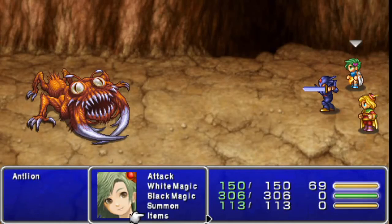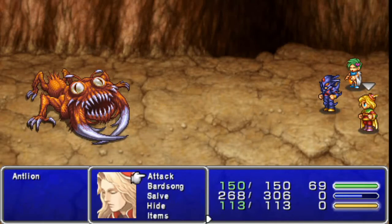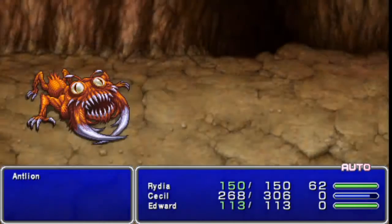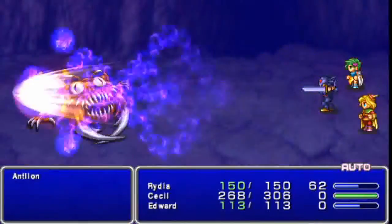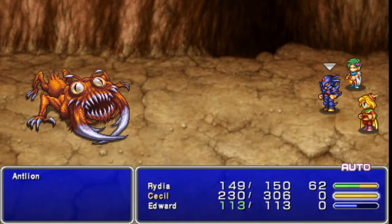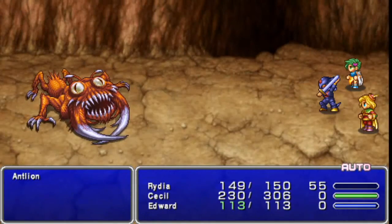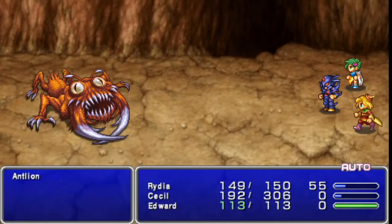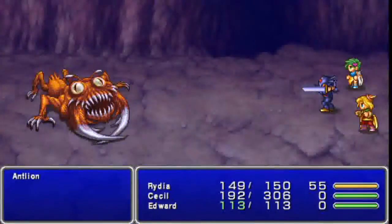Turn your auto battle off. The ant lion has a pretty interesting gimmick in that it counters all physical attacks with a pretty nasty attack of his own. He doesn't really attack much, so we're going to try and avoid that. Have Cecil just use Darkness over and over — that's all you need to do. Partsong from Edward works fine, doesn't really do much but there's not much else to do with him. Chocobo from Rydia should be your main source of damage with Cecil supporting. That's pretty much all you need to do to defeat this guy — just try not to attack normally, otherwise you're going to get counter-attacked pretty badly.